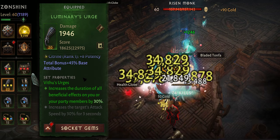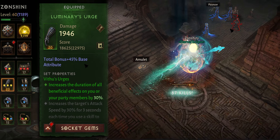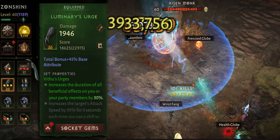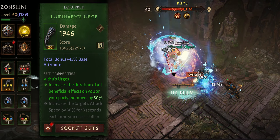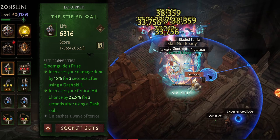We're also using two pieces of Vitu's Urge, and this is only for our Chaluzin. It might sound ridiculous, but we need that 40% movement speed and this is how we keep it up all the time.